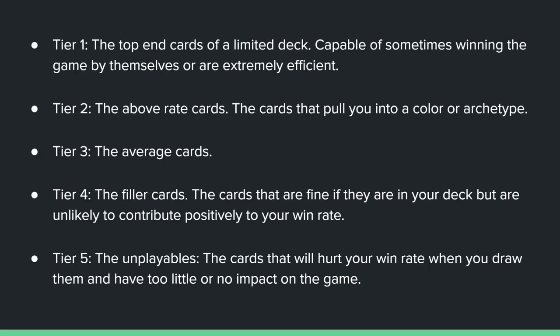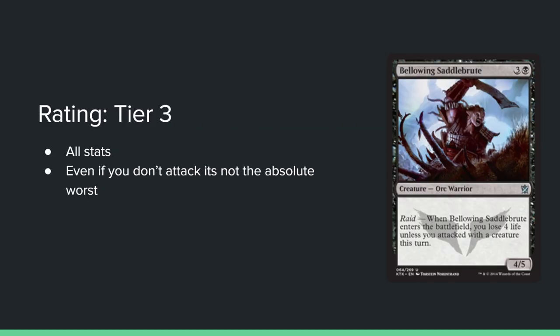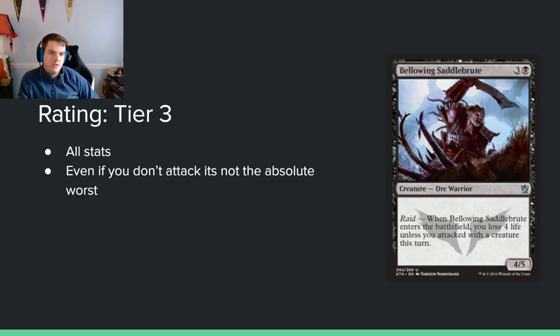How am I evaluating the cards? Well, I'm glad you asked. Here's the criteria I use to evaluate cards in limited: Tier 1 is the best, Tier 5 is the worst. And we're just going to get started here with Bellowing Saddlebrute.